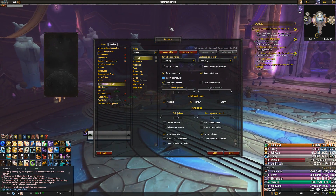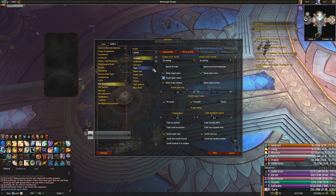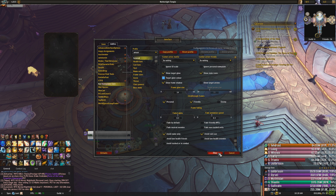KUI Nameplates is a fantastic, very powerful nameplate add-on. The two things I would say to do for this: make sure that friendly targets and yourself are click-through. You need to have friendly nameplates enabled. The default key is Shift-V unless you've unbound that. The two setup things I highly recommend doing would be to make the friendly and personal targets click-through.